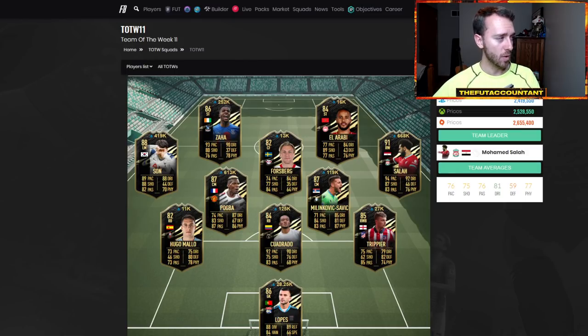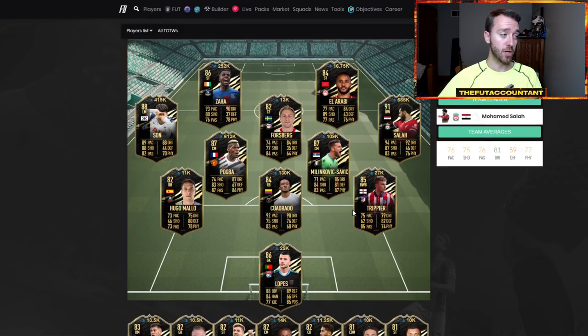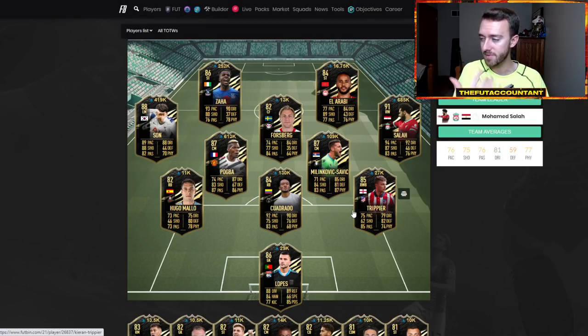I want to take a look at this week's Team of the Week as well, because today is rewards day — it's going to be a fantastic time to flip these players. About two to three hours in the timeframe after weekend league rewards come out, a lot of people open their Team of the Week packs, these cards drop down and then come right back up. If I had to guess which cards would be coming back up today after rewards, I would pick Zaha, Pogba, Son, Milinkovic-Savic, and Cuadrado. And if I'm looking for a value buy today — a Team of the Week card that could drop at rewards and then rebound — I'm looking at Cuadrado for sure.